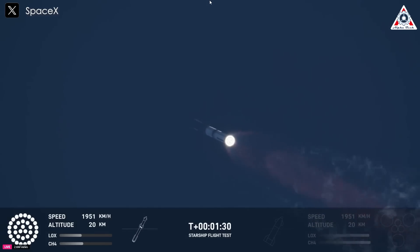Coming up in just a little over a minute from now is going to be hot staging. We're going to see the six engines on the ship ignite while still attached to the booster. Just before that, we'll see all but three center engines on the booster shut down, in what we call MECO — it's most engines cut off instead of main engine.